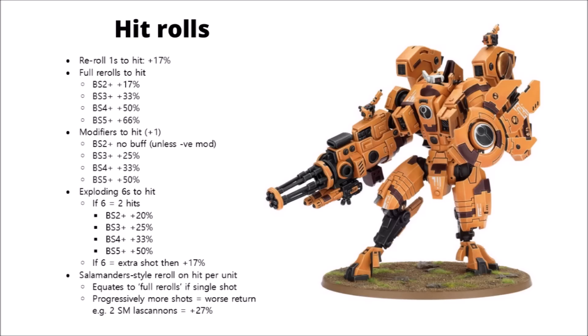Ballistic Skill 3+ is 33%, Ballistic Skill 4+ is 50%, and Ballistic Skill 5+ is 66%. Ballistic Skill 6+ would be 83%, which is one of the reasons that having full re-rolls to hit is just so great when buffing Overwatch. This means Chapter Masters and their equivalents are extra good at buffing anything that doesn't have an especially good ballistic skill.